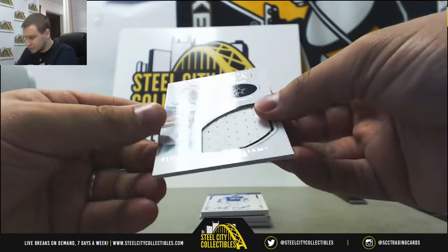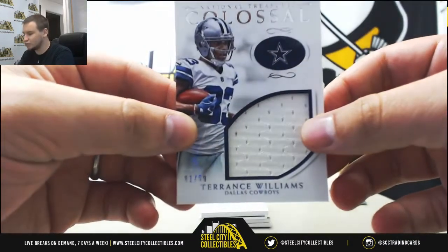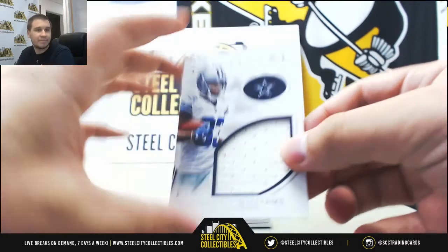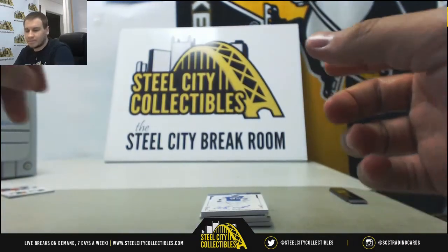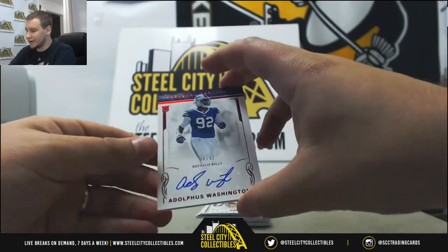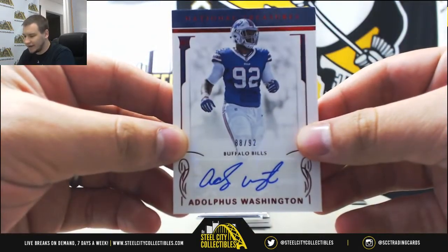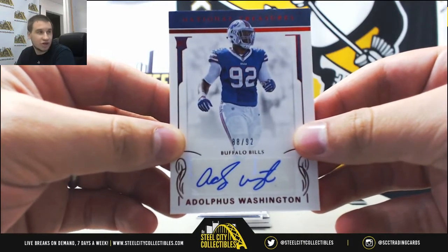Nice jumbo jersey here, 81 of 99 — Terrence Williams for the Cowboys. That goes to Bobby J. First auto is going to be Adolphus Washington, 88 of 92, for John C.